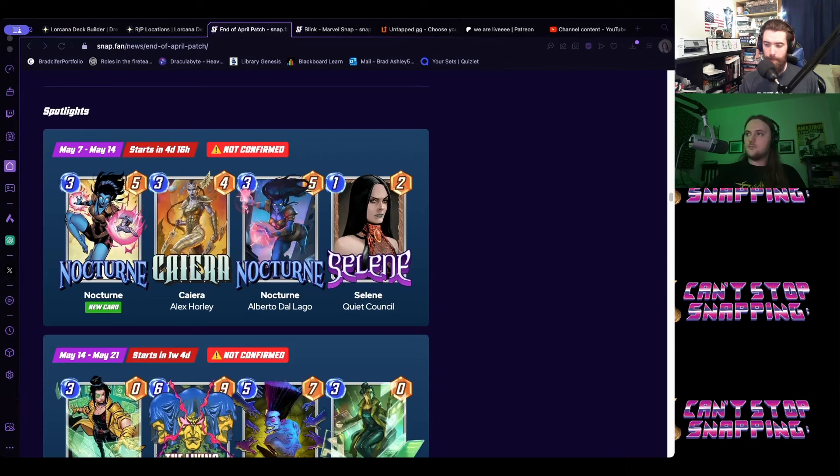Nocturne will be a sneaky-good card that wins games without blowing anyone away. People will forget she can still move and get caught off guard. She presents a similar threat profile to Snow Guard — did she move, does she still have her move? She'll compete with Jeff in the 'what do I put in my flex two or three slot' conversation, but Jeff will always have the edge because of his lower effective cost and direct placement flexibility.